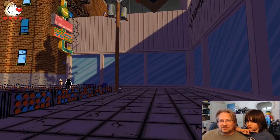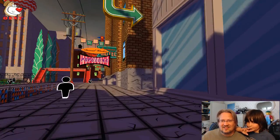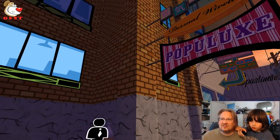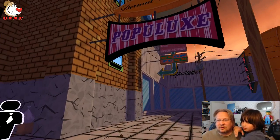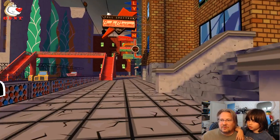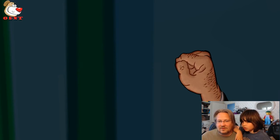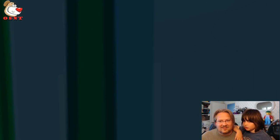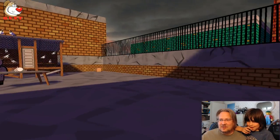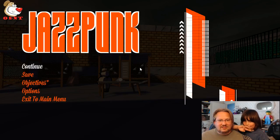It says go to the hotel and use the special knock. There's a motel over there. Going there and using the special knock. 'Let us in, let us in!' I think that's good for now — we're going to go ahead and save the game here.